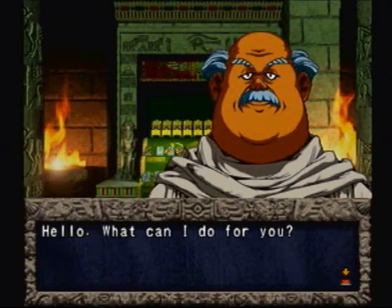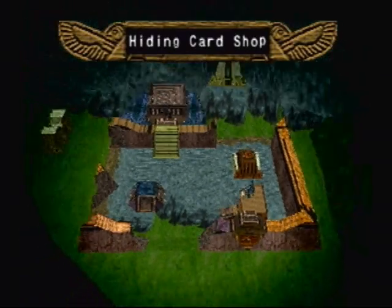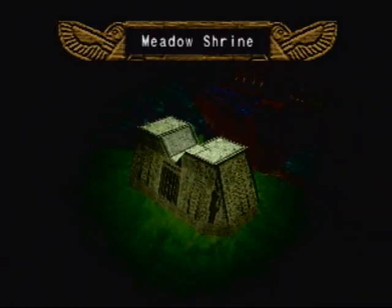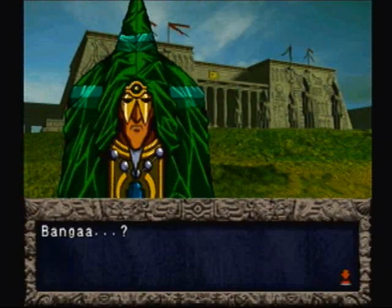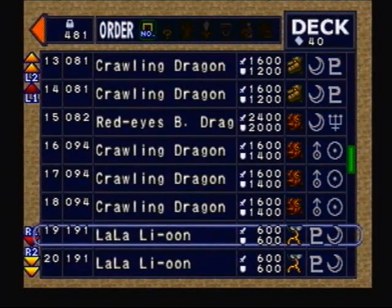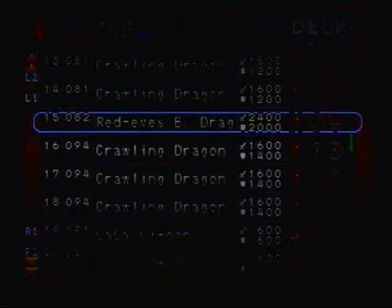Maybe he fuses like equip cards, but I've never seen him do it the last time I tried. So with that, I put my Red-Eyes Black Dragon in my deck because I'm not an idiot. Why don't we try the Metal Shrine again? And if I fail, we can always go to the next shrine, which would be Sea Shrine. As you can see, the Red-Eyes Black Dragon is in my deck. If only I had a regular Meteor Dragon, I'd be doing so much better.